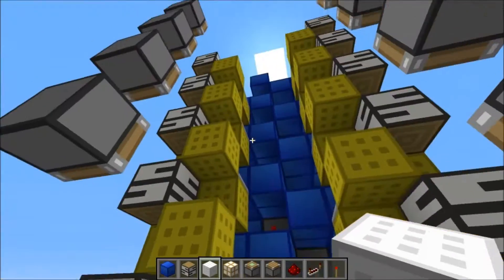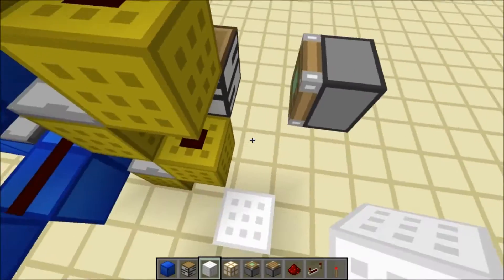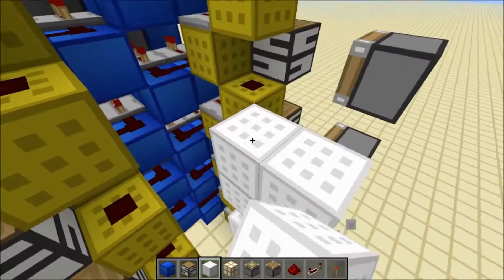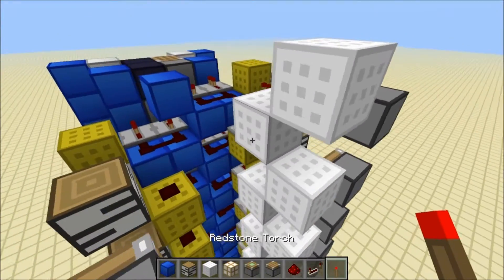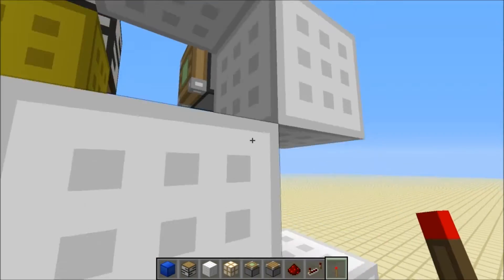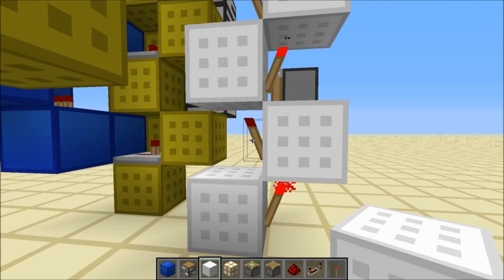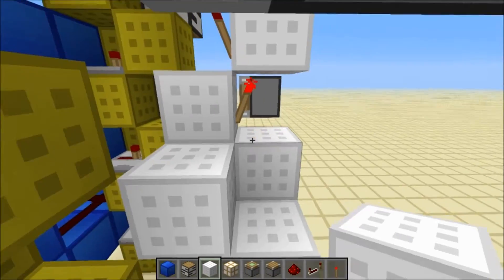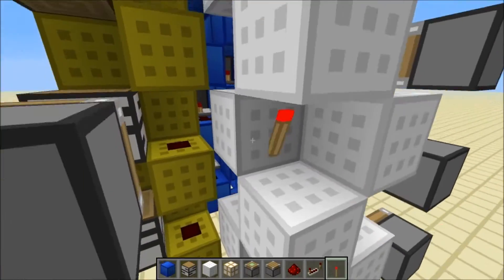Then you come into this opening here and put a block in the middle on the right hand side in between this gap, and then you zigzag up like this. Keep going until you get to one block above the top piston. Then put redstone torches on these blocks like this, and here like this. Do the same for the other side, but you start off slightly differently — instead you put a block here and a block here, so you're essentially covering up the redstone torches but not this one. Then fill in the torches again like this.